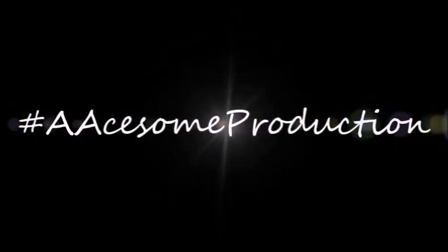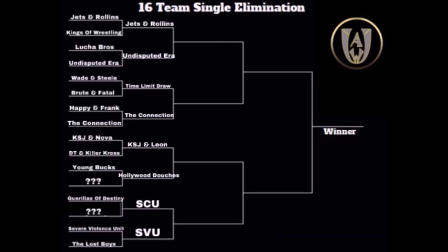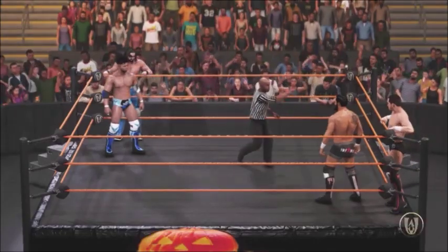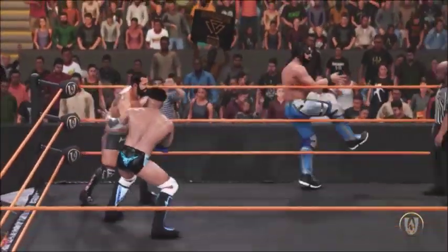We are back with round 2 of the UWA Duos Tournament, and what a classic this opening match was of round 2. If you check out the bracket, we've got Jerry Jets and Seth Rollins versus the Undisputed Era — it's the first matchup here in round 2. This is a great matchup between Jets and Rollins and the Undisputed Era's Bobby Fish and Kyle O'Reilly.